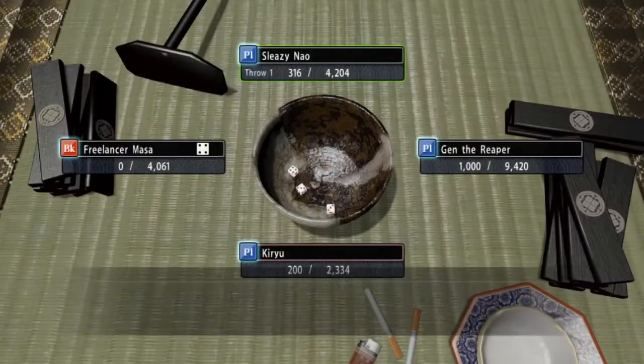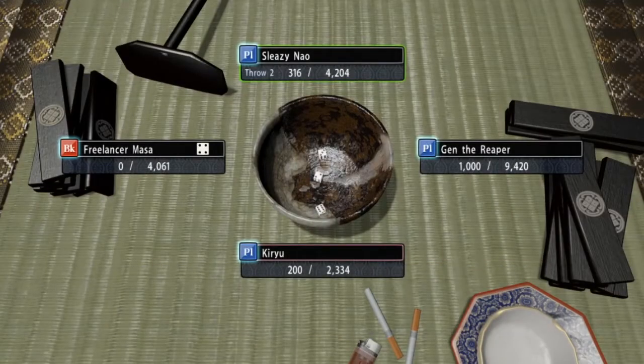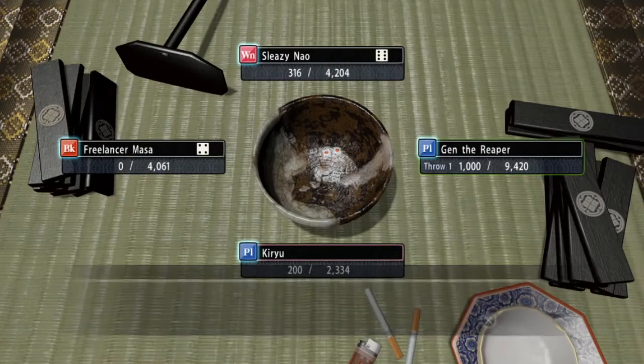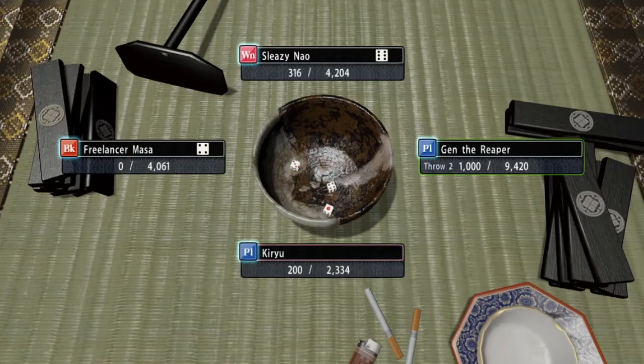If you roll a certain order of numbers that counts as a Musashi, then you get Musashi. If you roll a 1,2,3 it's alright. I don't know all the hands, but essentially just keep rolling.